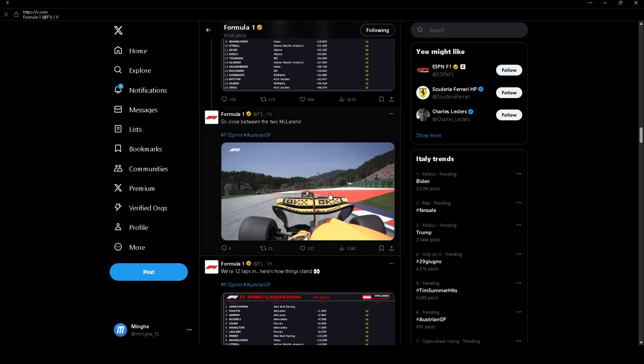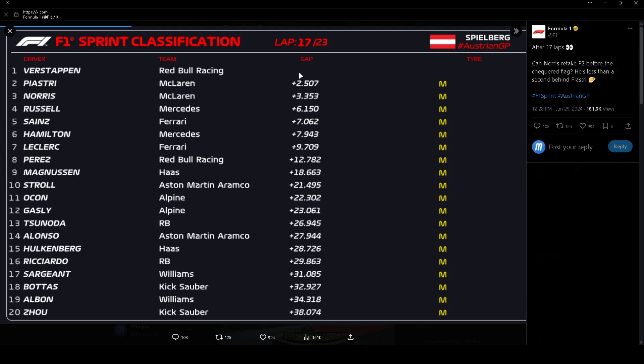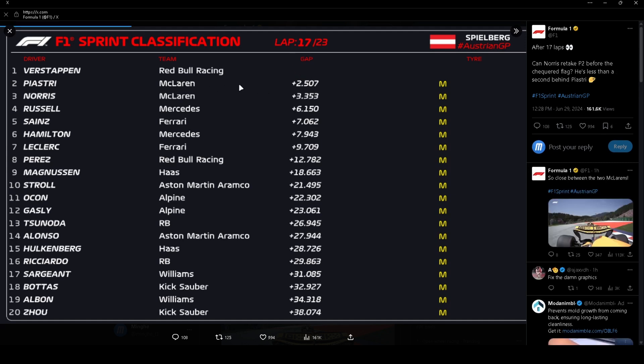There was a close battle between the two McLarens. Verstappen was stopping at P1 but Norris couldn't push as much as he needed to catch Verstappen. The battle between the two McLarens ended with Piastri winning without really overtaking — something like that.